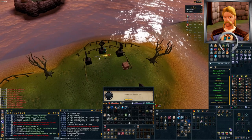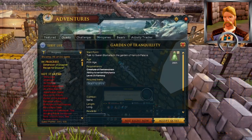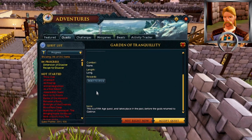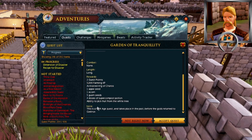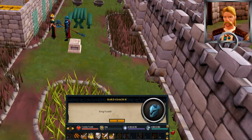With our chores out of the way we can finally quest, starting out with Creature of Fenkenstrain to get our Ring of Charos and finishing up the last requirement to start the Garden of Tranquility. Then, you guessed it, I was off to start the Garden of Tranquility to get our Ring of Charos enchanted. We also need this for the Curse of Arav quest down the line for Dominion Tower Special Matches, but that's a later problem.